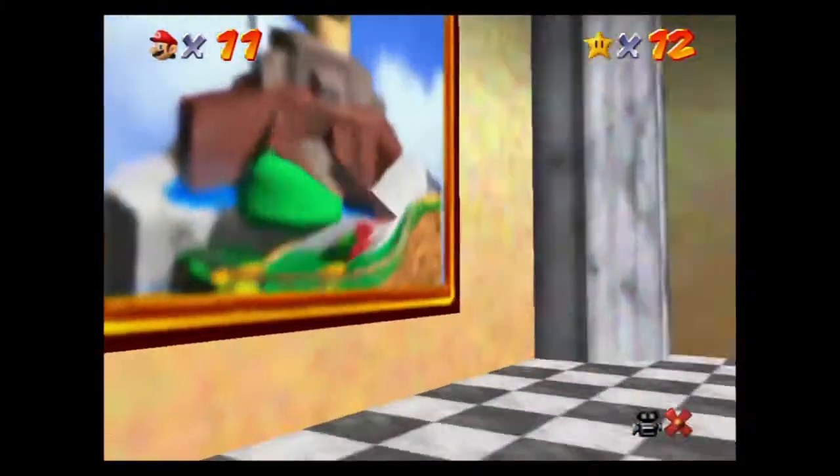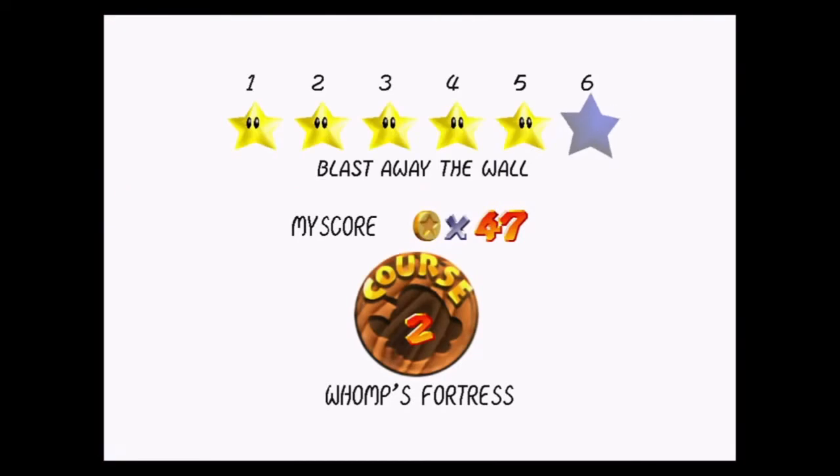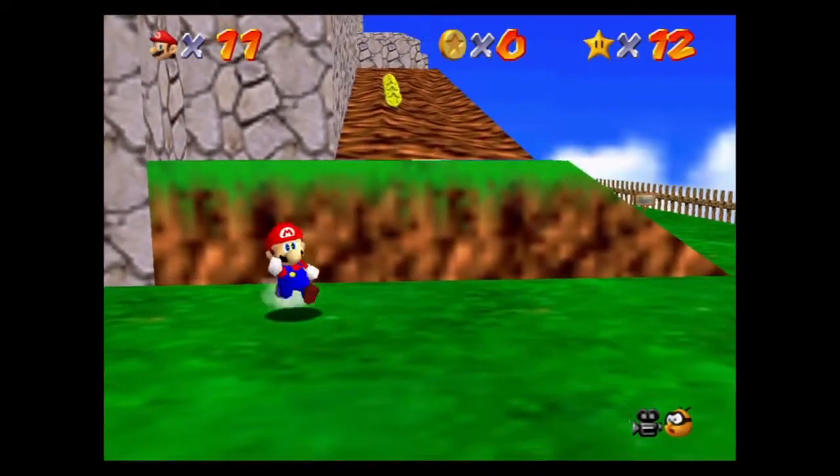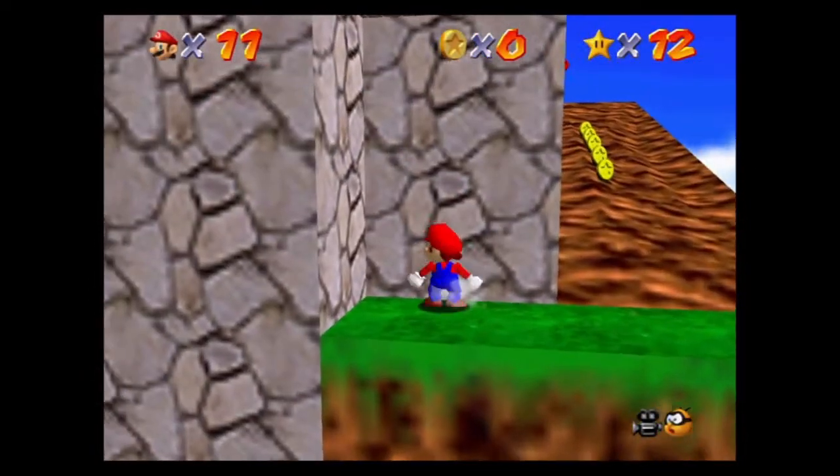Hello, everybody, and welcome back to Super Mario 64. I am doing Whomp's Fortress - Blast Away the Wall. I think I remember this one. I think we have a corner of the wall that we can destroy.